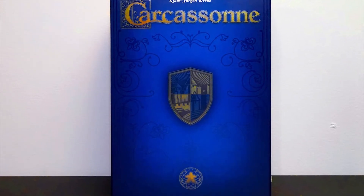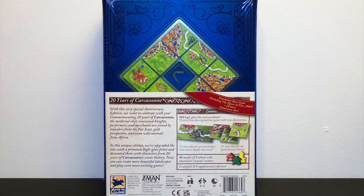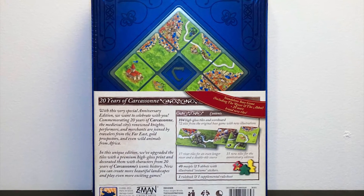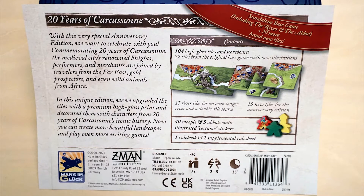This anniversary edition comes with high-gloss UV-spot printed tiles, along with the box itself. This edition also brings 20 new tiles, including more river tiles, abbots, and meeple stickers to personalize your meeples.